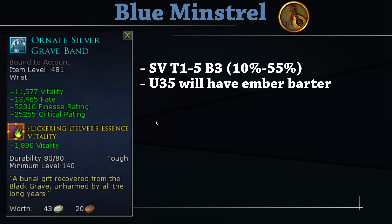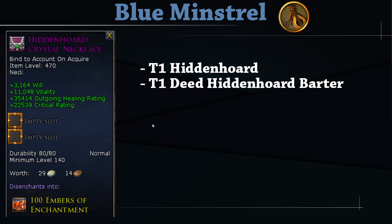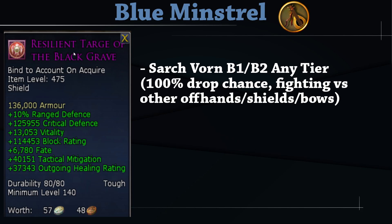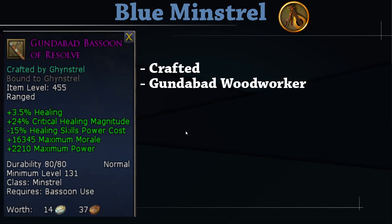For the Blue Minstrel necklace, use the Hidden Horde Crystal Necklace. For pocket, Lash or Bell is best; otherwise the Hidden Horde Crystal Vial. Best shield is the Resilient Targe of the Black Grave from Sargeworn boss 1 or 2 — high vitality and good stats for a healer. For your instrument, the Throne instrument is an option for critical chance on Ballads, but the crafted Gundabad instruments are likely best especially for the minus-15 healing skills power cost. These instruments are crafted by Gundabad Woodworkers.